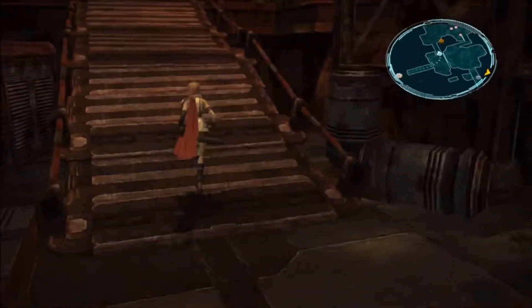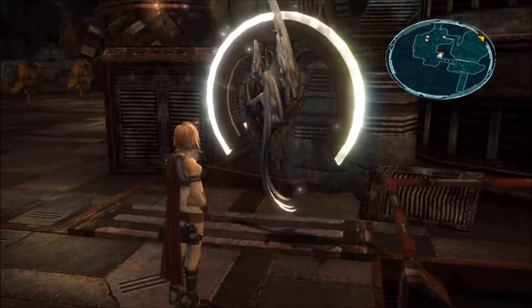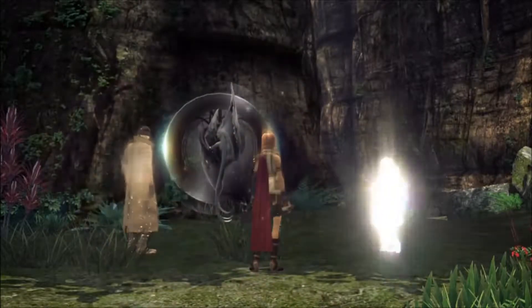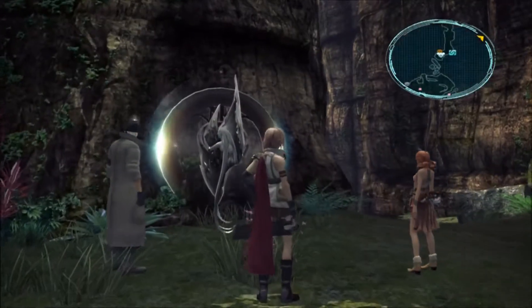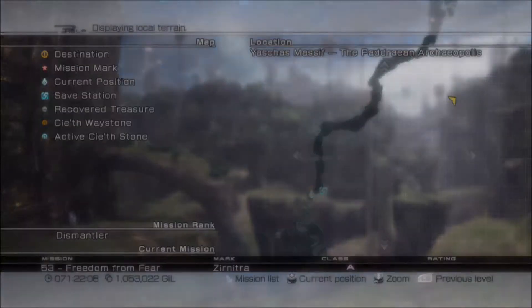I used to be under the incorrect assumption that the battle rating was based off of both stats, but it's not. It's whatever you have better of the two. What I mean by that is, if your magic stat is 300 and your physical stat is 299, it doesn't add them up and give you 599 — it only takes the magic stat, or the 300. So I was under an incorrect assumption that it added the two. Anyway, Snow does have frost strike and aqua strike.